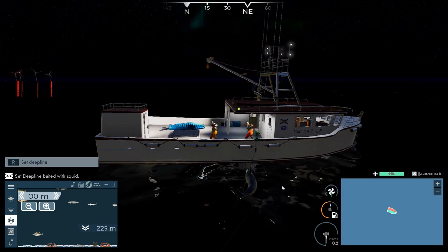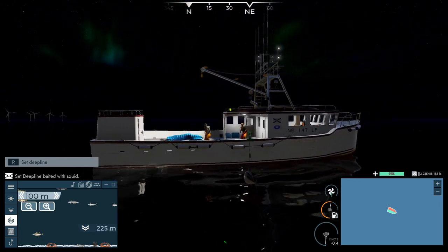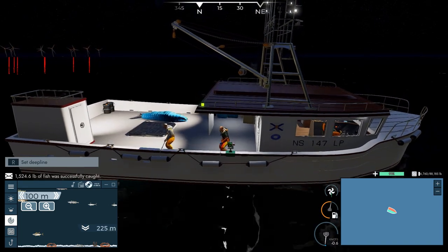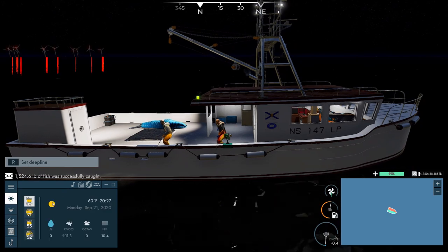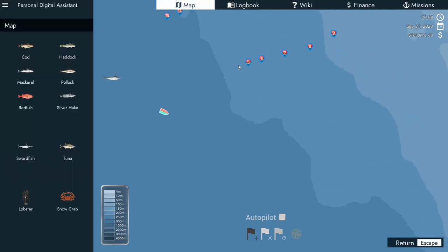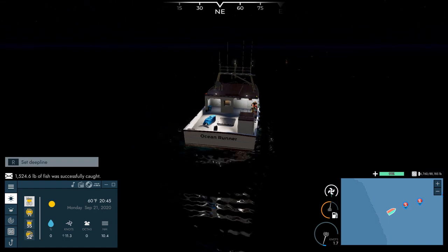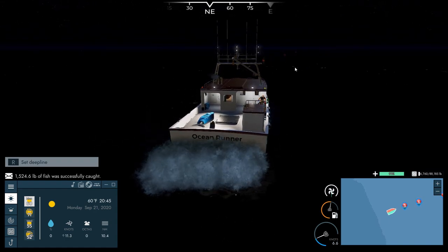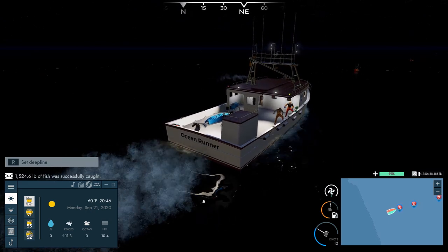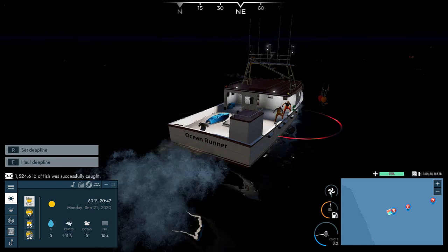Got three on the line there — you can tell by their rainbow heads. I do wish that if you weren't playing the mini game that the rainbow indicator wasn't there, and you just saw the fish — I think that'd be pretty cool. I love watching them haul it in. See the windmills in the background, the northern lights above. Oh that's a tuna — a big old bluefin. Grab one every now and then. 1,500 pounds of fish. Tuna are in season for about nine or ten more days.